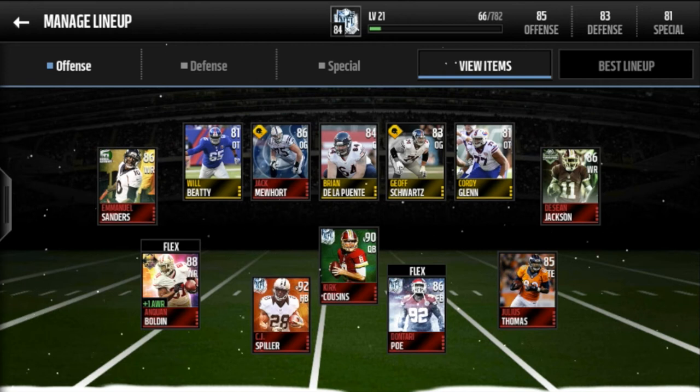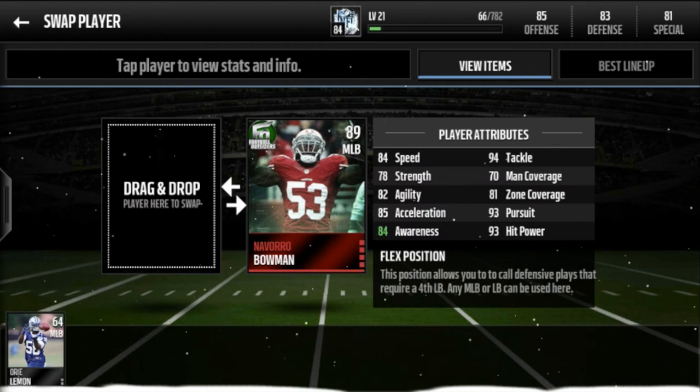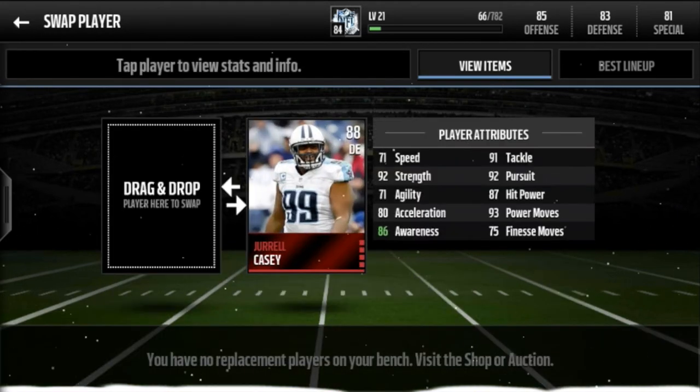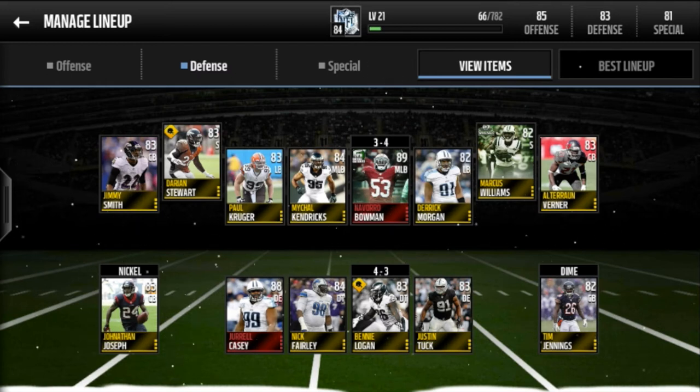On defense, I just got Navarro Bowman today — 89 overall Football Outsiders, came out about a week ago. His coverage stats are good, which is why I have him at 3-4. Then Jarrell Casey, my other elite player, 88 overall defensive end base. He has 92 strength and 92 pursuit, so he will come after you. Even though he only has 71 speed and 80 acceleration, the 92 pursuit helps him. The rest of my secondary includes Marcus Williams, Alterraun Verner, Darian Stewart, Jimmy Smith — just what I need on a decent defense.